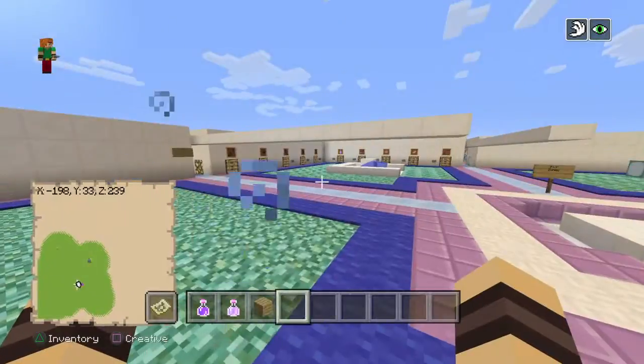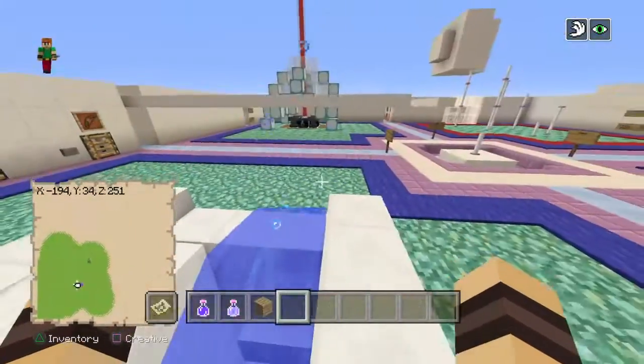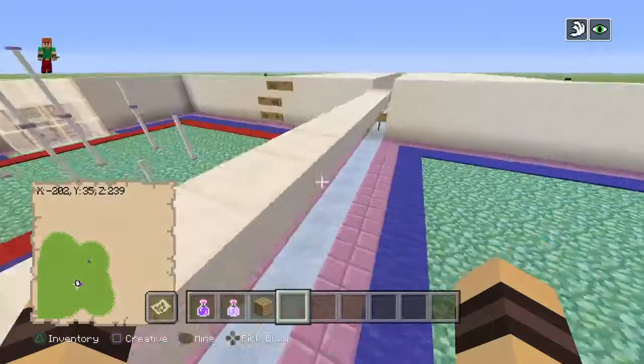This is the enchanting area, and I've got an AFK screen right over here. Keep in mind this is only a beta, so yeah.